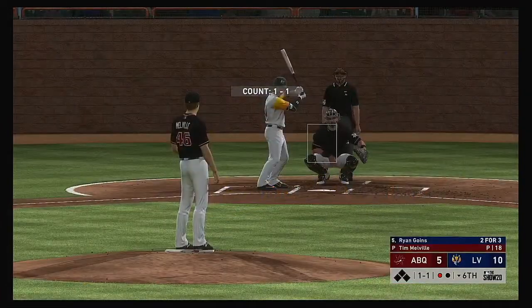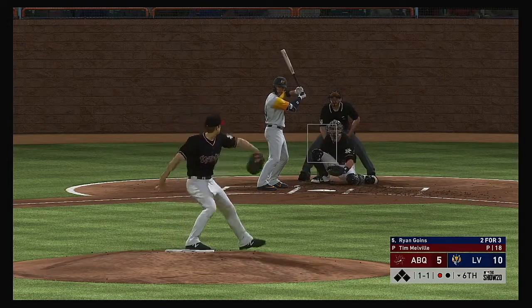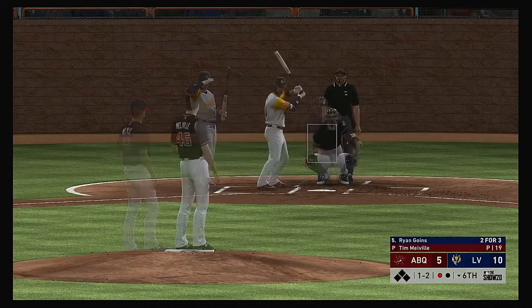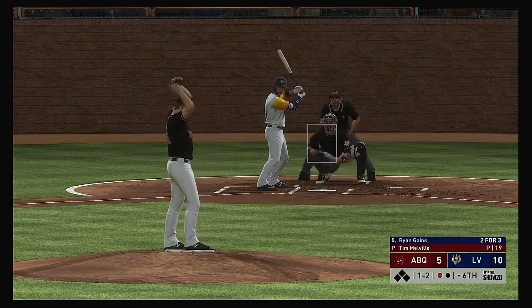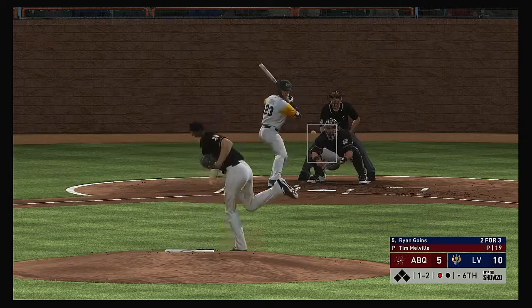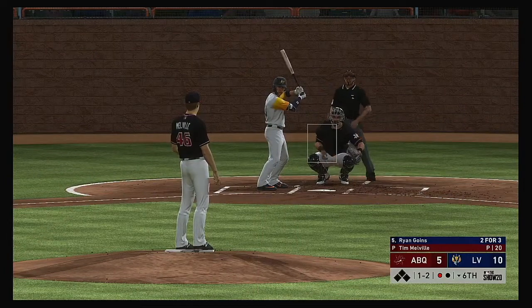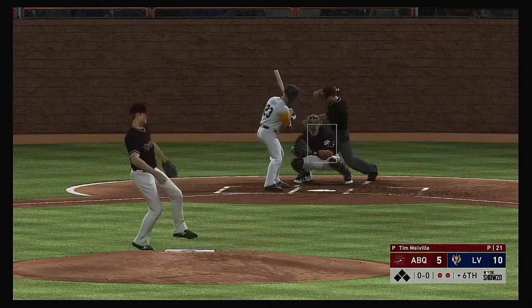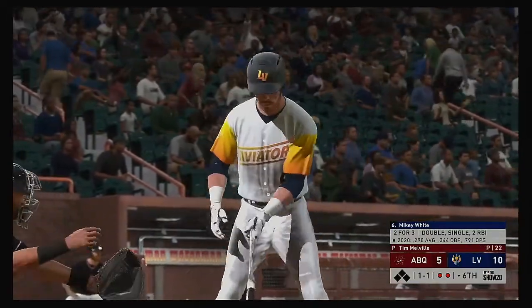Digging in and looking for more, Ryan Goins — he's worked a couple of doubles in three trips to this point. Swing and a ball hit on the ground but a foul ball, one-and-two. Down the third base line — this is a foul ball as the count holds steady at one-and-two. A big curveball is in there for a called third strike, and there are two gone.